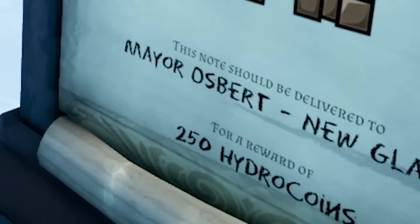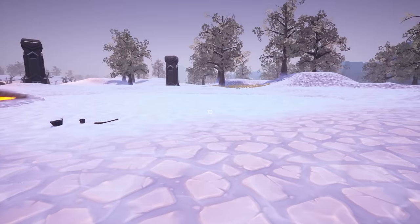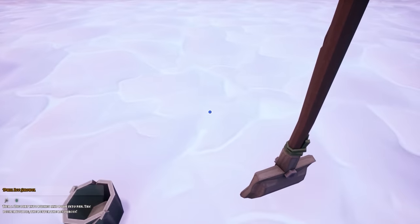I'm now to deliver this to Mayor Osbert. He sounds stupid, but I will do anything for money. And according to the map, this is in fact a dig site. And I've got everything I need to make a fortune.